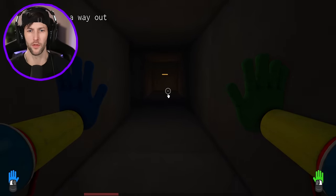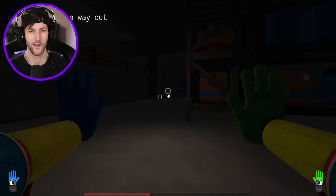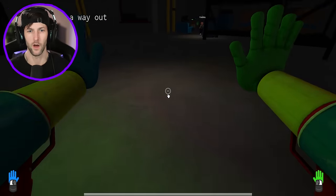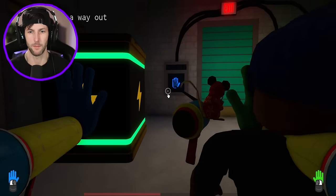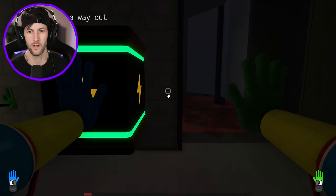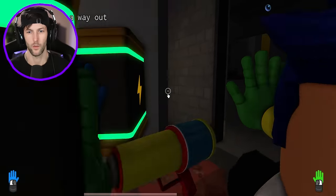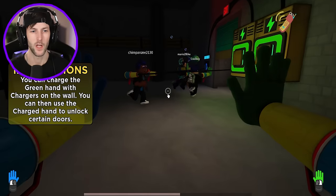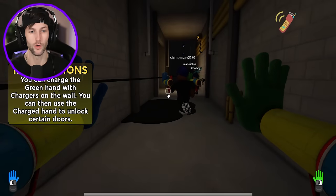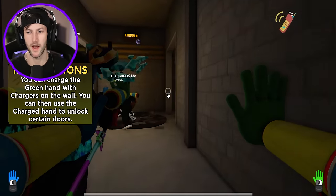I think we need to go this way. We need to follow the light through the maze. The batteries. I think we probably just need to put all the batteries in here to open the door. There we go. We got one battery. You need power. Do we have to do three batteries? Why is the power not opening? Why is the door not opening? There we go. We got it. You can charge the green hand with chargers on the wall. You can use the charged hand to unlock certain doors. So it's just like Poppy Playtime.